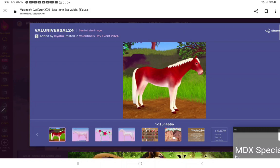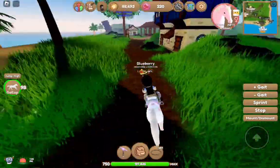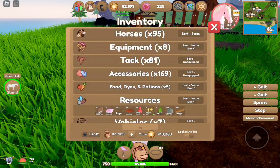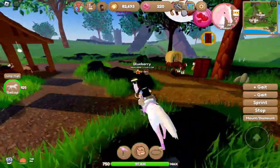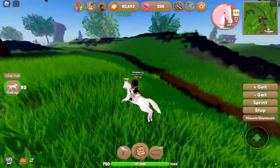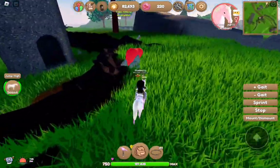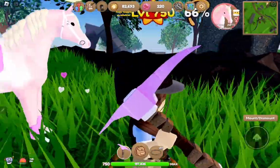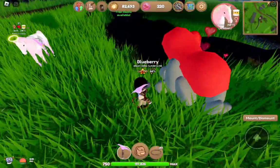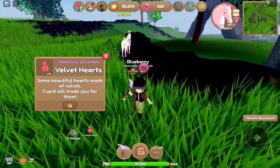Now let's talk about how to get velvet hearts. You're going to go to any island — I'm on Royal Island right now because this is where I found my Arabian — but maybe I'd try to look for another Arabian here since you unfortunately can't breed them. Once you're on an island, you're going to need the best harvester that you can get. It's fine if you have a stone or wooden one — just use the best you have. I'm going to mine this velvet heart rock and I get two velvet hearts.